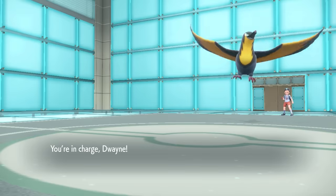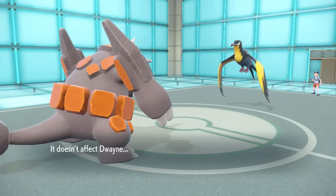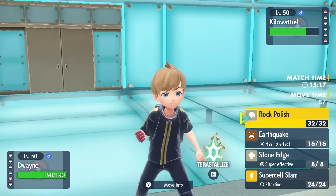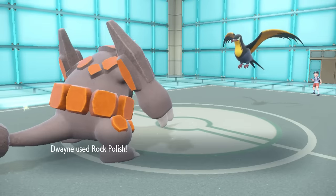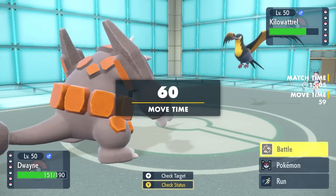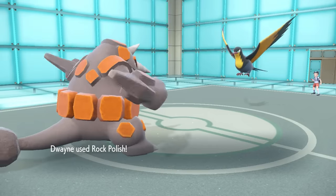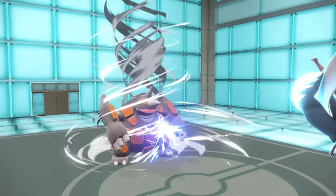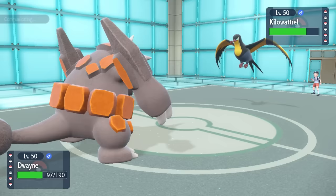They have a Kilowattrel flying high above the Toxic Spikes, and without it being poisoned I can't take care of it with Toxapex, plus a Thunderbolt hurts. So I switch into Rhyperior to soak up the T-Bolt, and that's exactly what happens. This thing's role is to switch into Electric types like that, and not a lot of people expect it to get nice and sparkly. They go for an Air Slash which I take nicely, and then I go ahead and Rock Polish. I'm feeling aerodynamic. While I'm pretty quick with speed doubled, I actually go for a second Rock Polish — I know I can take attacks from Kilowattrel all day, and after two Rock Polishes I'll be faster than the Meowscarada in the back.